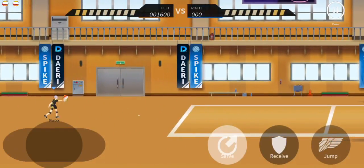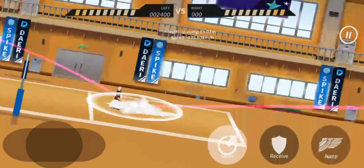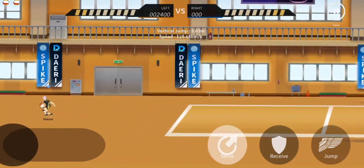Now, how do you time the spike? When you toss the ball, it reaches an absolute maximum height. You have to start your run when the ball reaches that maximum height. There will be a round indicator when the ball is tossed, and you have to jump before that round indicator appears in order to time your spike correctly.